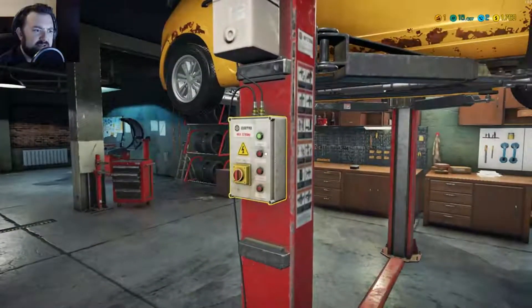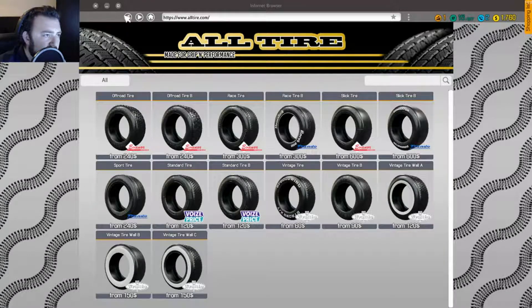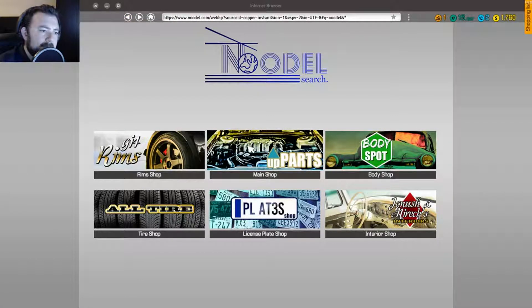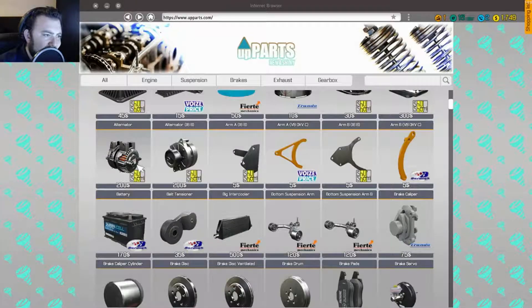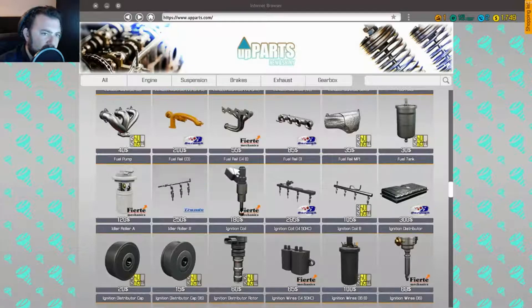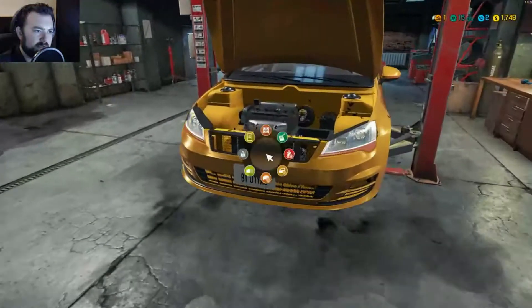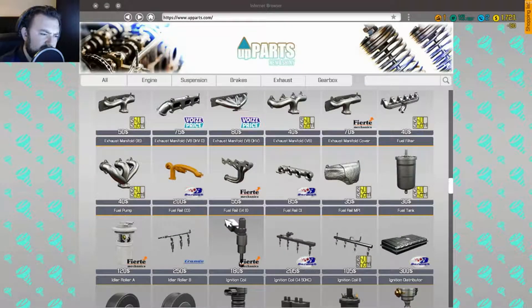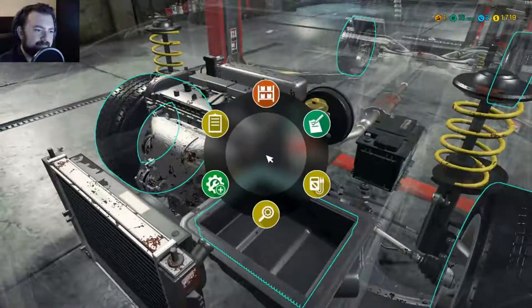We're going to have that done. We need to order the new air filter. So we've got the main shop — filters are just the same I'm assuming. It'll be much easier when we get the tablet. I want the fuel filter. Is it an air filter or a fuel filter? It's a fuel filter. Superb. So we need to go into part mode.